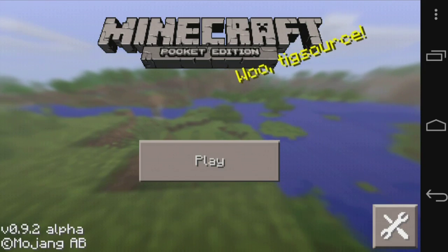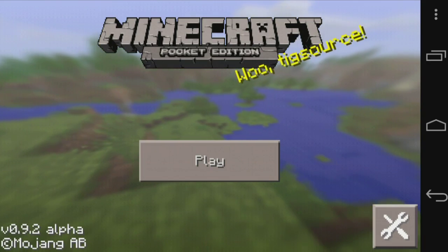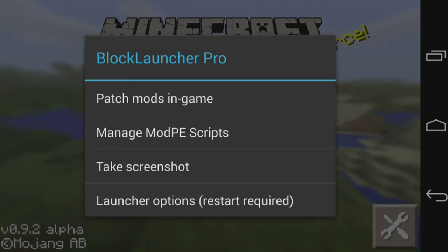First of all you need the app Block Launcher. The app I'm using right now is Block Launcher — as you can see I'm tapping on the top and it will show Block Launcher Pro. It has two options: Patch Mods in-game, and then Patch Manage Mod PE scripts. The difference between both is that the mods are .mod files, meaning that you can use them even on servers or anywhere else, and they are mainly unlockables.